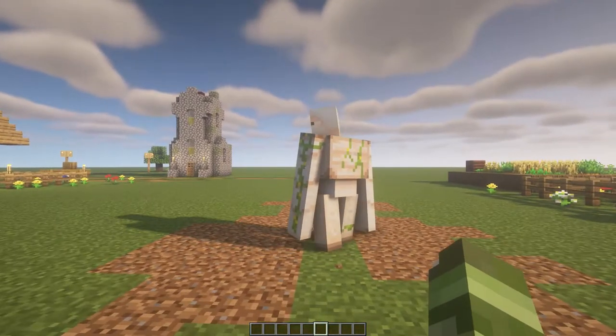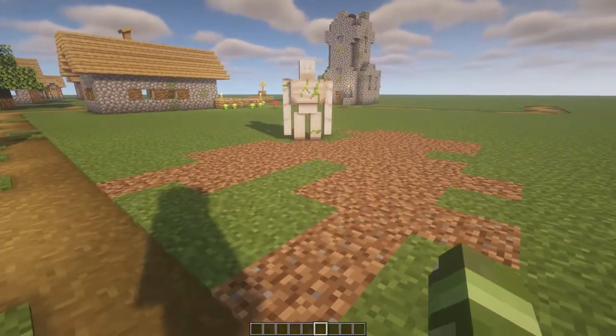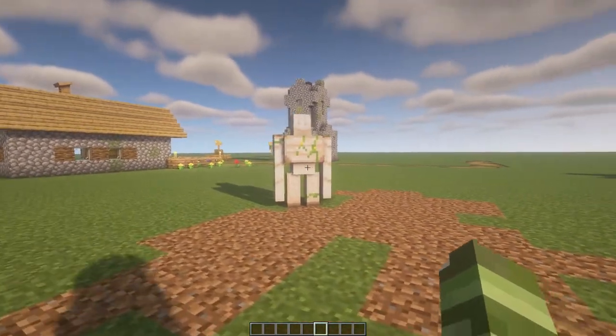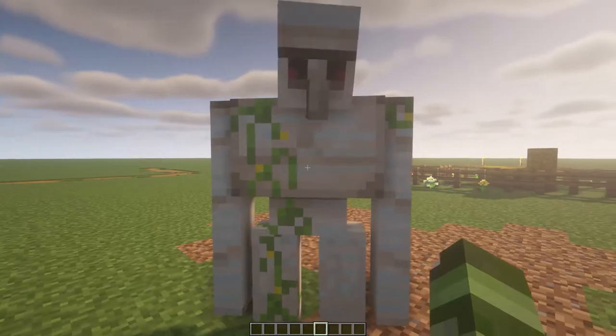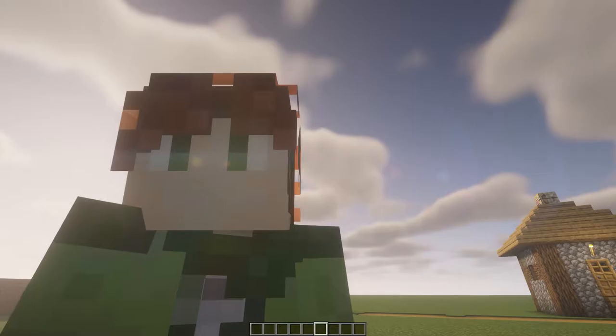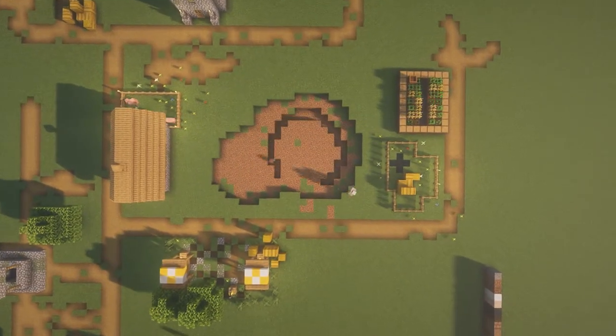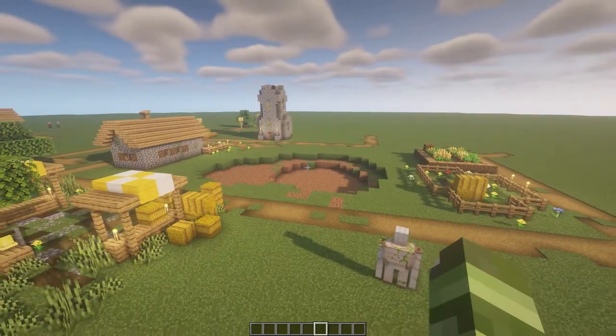This guy's in my way though — you're going to have to just keep walking. Sir, I need you to move. Anyways, let's dig a hole. Alright, this is what we're working with so far, and I think I like it. I think it will do what I want it to do.